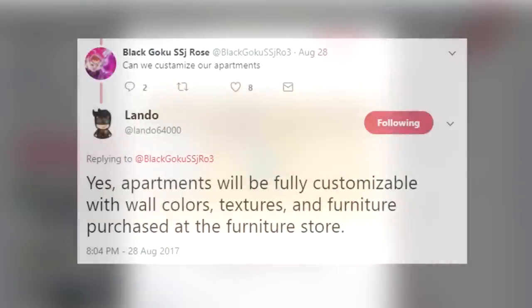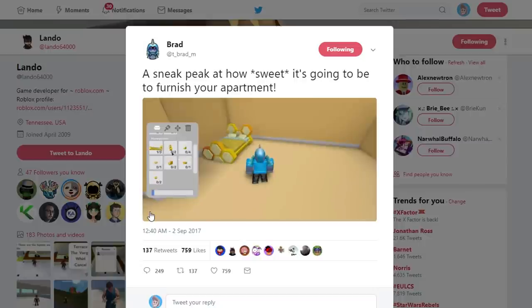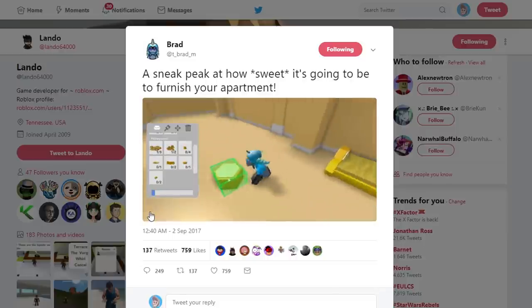Then another user, Black Goku SS, asked Lando: can we customize our apartments? And Lando replies: yes, apartments will be fully customizable with wall colors, textures, and furniture purchased at the furniture store. I kind of knew that already and I think a lot of people did, but people want clarification on these types of things — and I don't blame them, because it's a lot of Poke Dollars that we'll be spending buying these apartments.